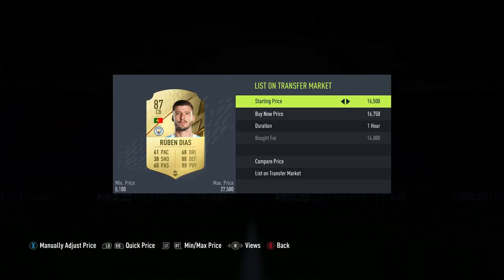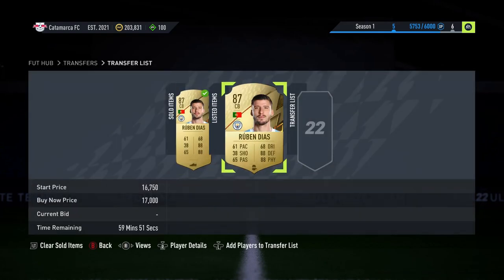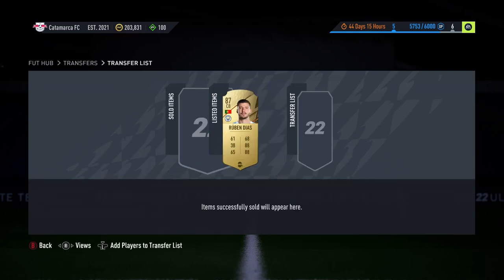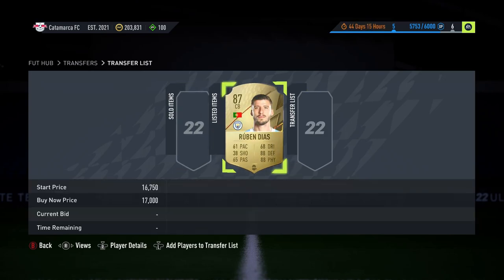In literally four minutes we've made about 10k coins just off Diaz — you can see one sold, we cleared one earlier at 17k in the shadow, and the other shadow should sell in the next few minutes. It's very easy — all sold at 14,500k. If you are new here, please do drop a sub, like the video, and comment down below any video ideas or things that might help you trade. That's what I'm here for — I'll see you all very soon.